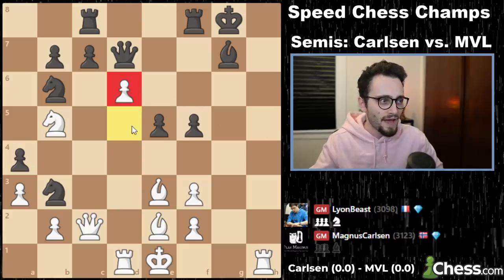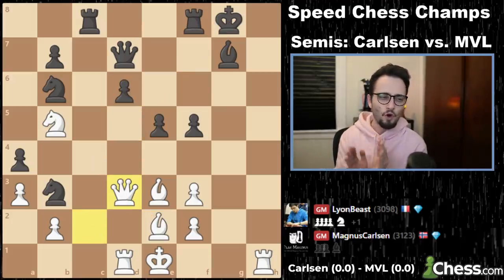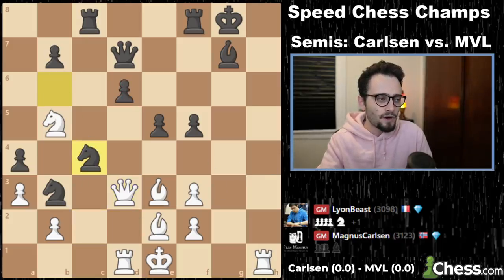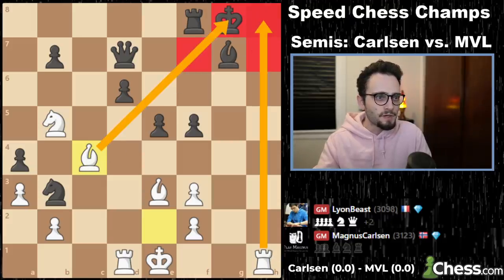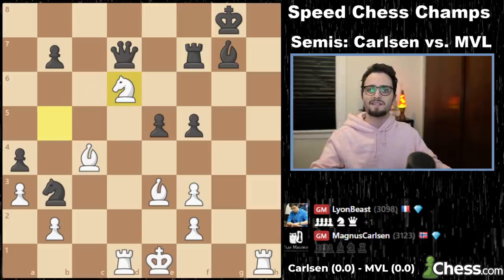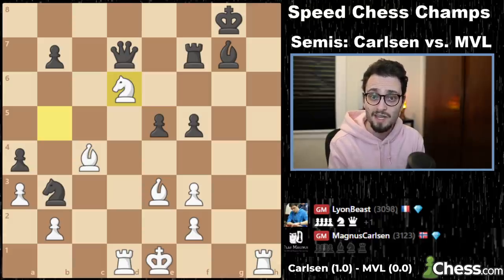Magnus jumps into the territory threatening bishop c4 check. After c takes d6, the quiet move — queen to d3, sidestepping the danger, and d6 is collapsing. Knight c4, and then a gorgeous move from Magnus: sacrificing the queen, but the king is glued in by the rook in the corner. The bishop, rook f7, knight takes d6 — and it takes Magnus Carlsen just 27 moves to strike first. An uppercut KO of MVL in his very own Grunfeld. Score is 1-0.